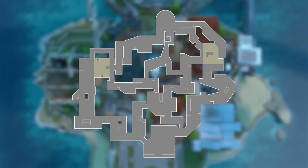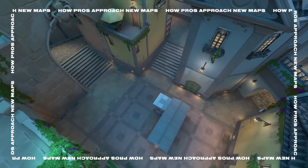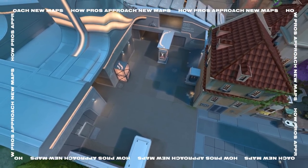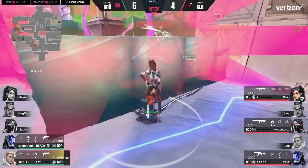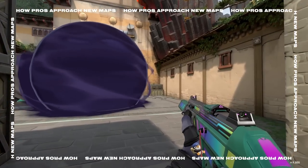Then also comes into consideration how many choke points there are, because that's important when thinking about what kind of agents and compositions you want to play later. Another thing I really pay attention to is bombsites — one of the most important things is understanding where the default plant is. For example, a lot of teams trend toward playing Sage on Icebox because it's pretty rough to plant, especially on B-Site. So my first steps are always checking which spots are decent, what the default plants are, and how to stop people from planting.